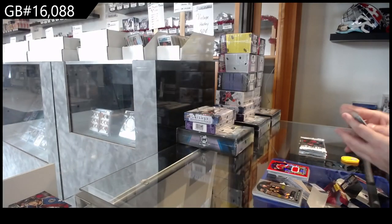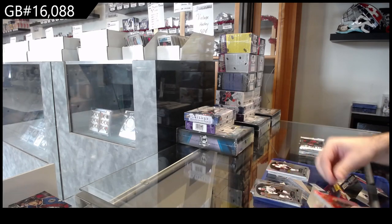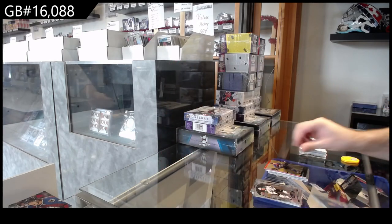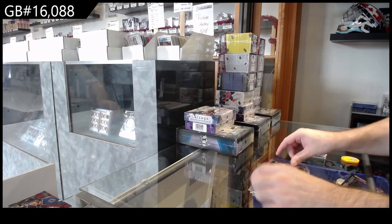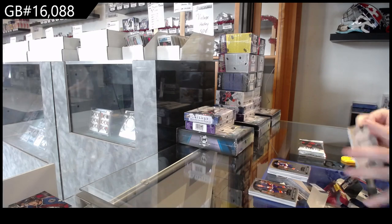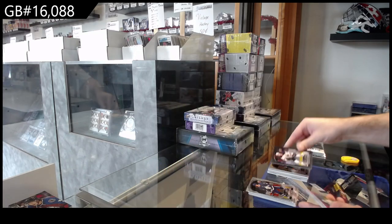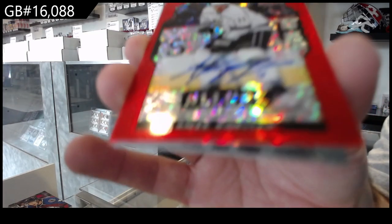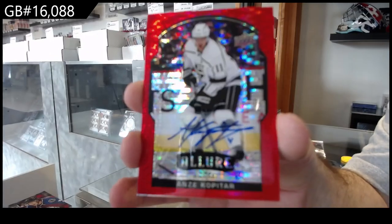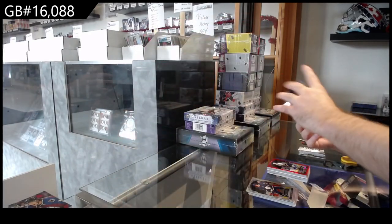Barkov for the Panthers. Black rainbow McDavid for the Oilers, red rainbow auto for the LA Kings - Andrzej Kolpatar. Red rainbow auto, blue rainbow of Joseph for the Penguins.